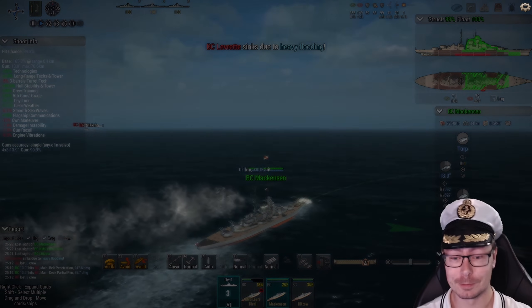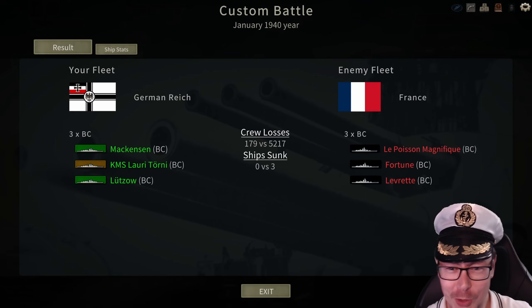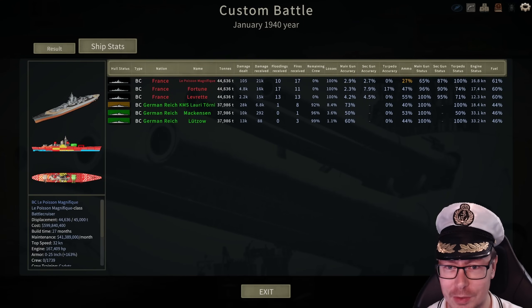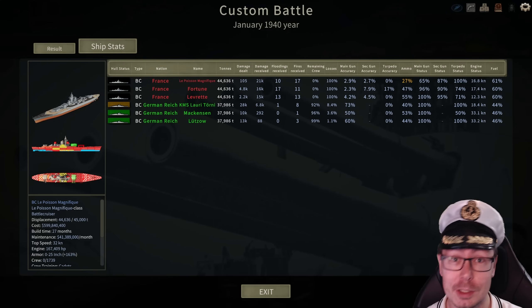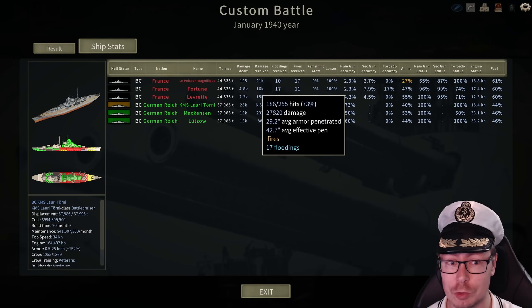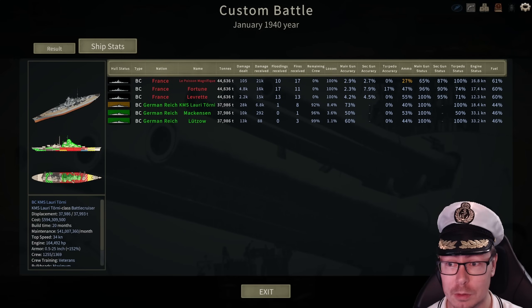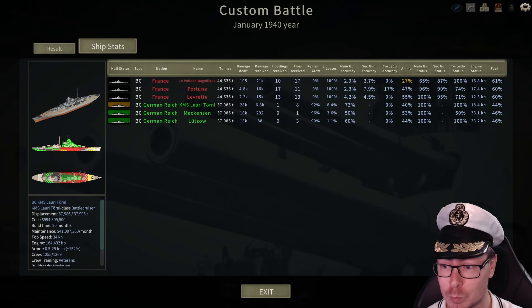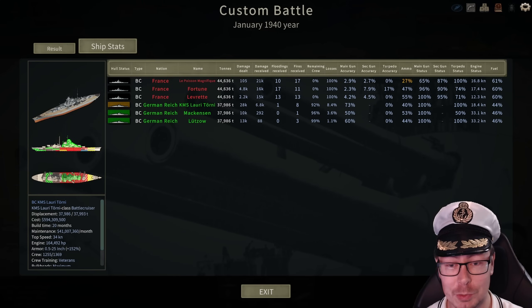Well done to the Luterni class! Janiski, you've won against the French. Only 179 crew members were killed on the German ships — the French did almost nothing. I didn't actually expect the Germans to do this well, considering they had that basically triple-or-nothing armor scheme. It just worked out. That 25-inch main belt worked out — the French were basically unable to do any kind of damage.